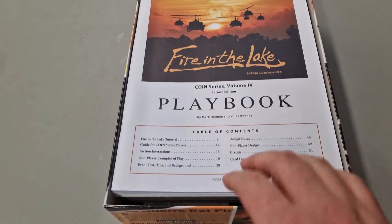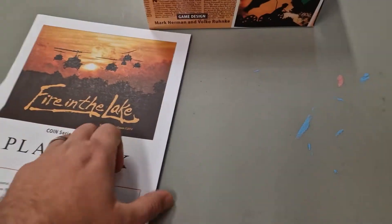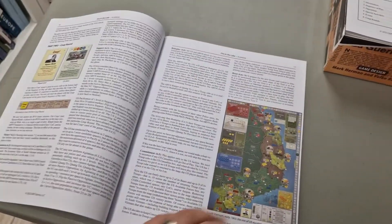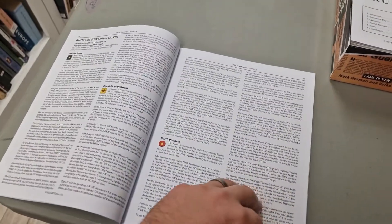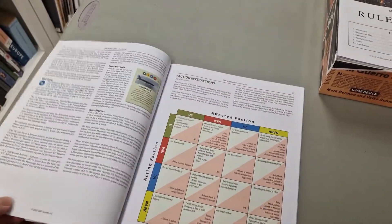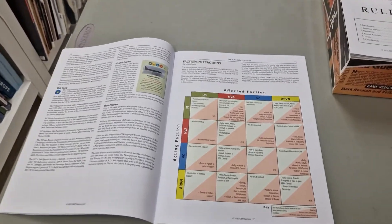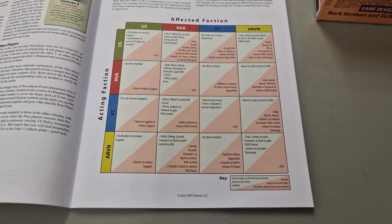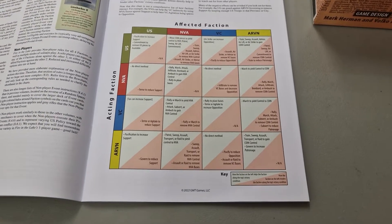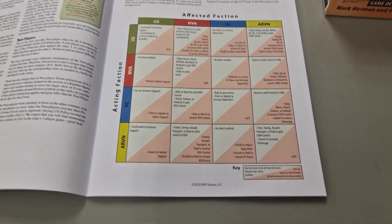We're greeted by the playbook first, and I did have a peek — I wanted to pop to something in the playbook that was very interesting. I'm lucky enough to have familiarity with the game because I play in a local group which has played five or six competitive campaign games. There's a very cool chart in the playbook that depicts the four factions in the game and how their actions impact each other.